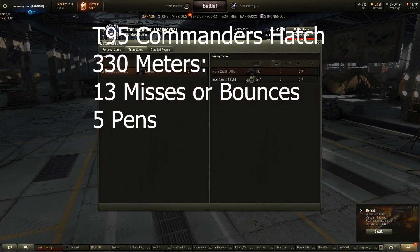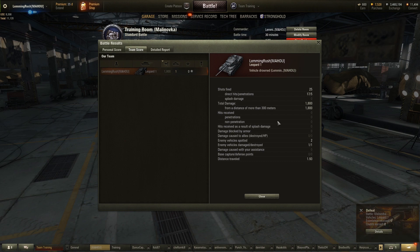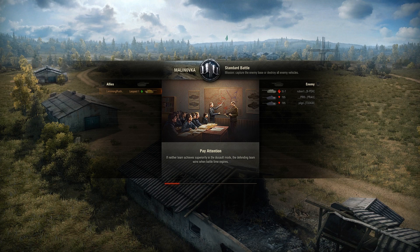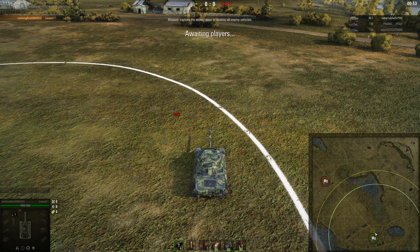We started at 35 shells and ended with 17 left. This is just insane. There's this whole misconception that you need to aim for weak spots. I was shooting at 330 meters — a realistic range for this vehicle — and I still can't consistently hit the commander's hatch on a T95. Could you imagine if he was moving or wiggling his commander's hatch?